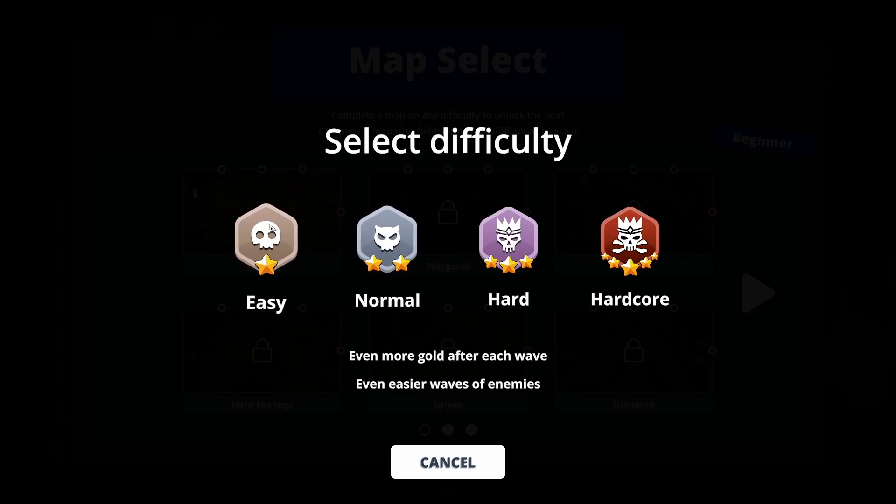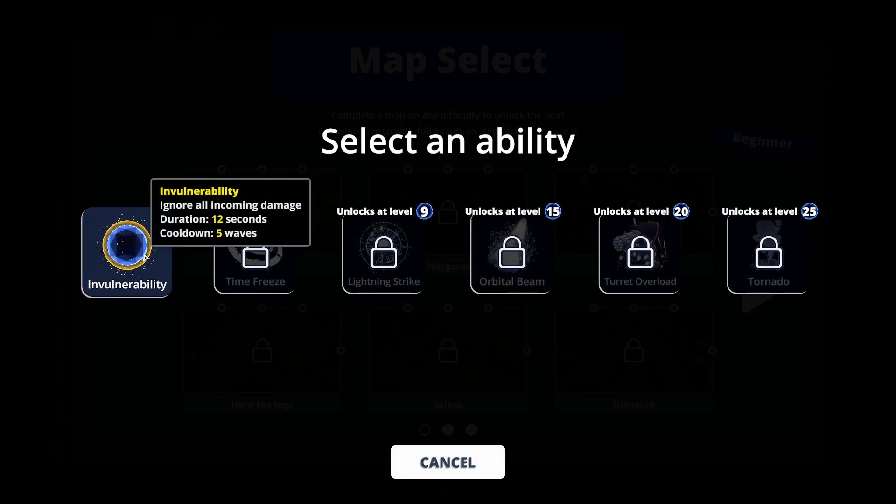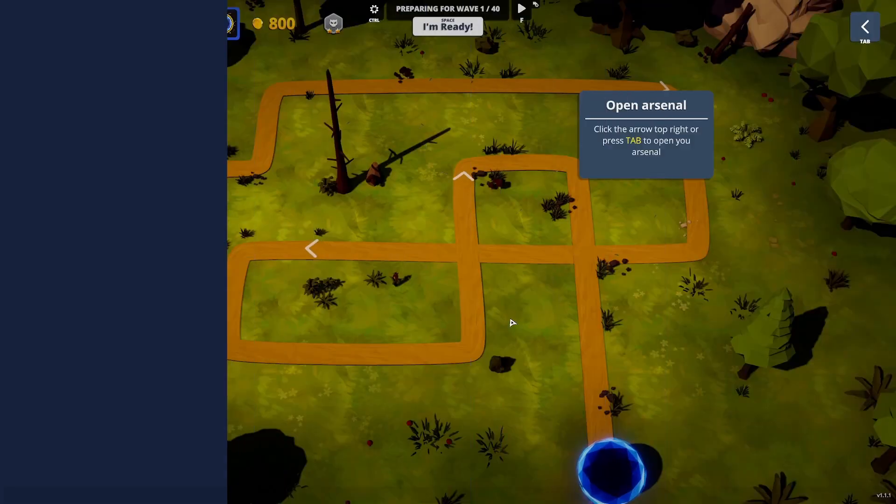Let's do the first one — there's easy, normal, and hard. Let's do normal. And then I guess an ability of invulnerability with a duration of 12 seconds. Let's see how this works.